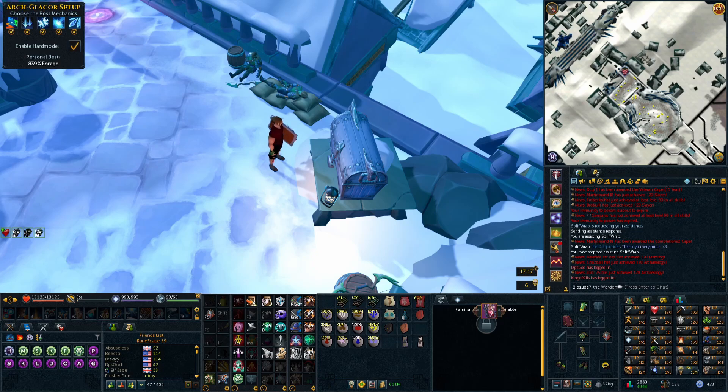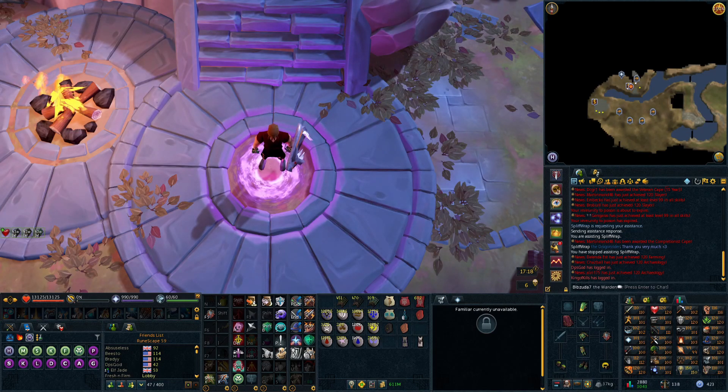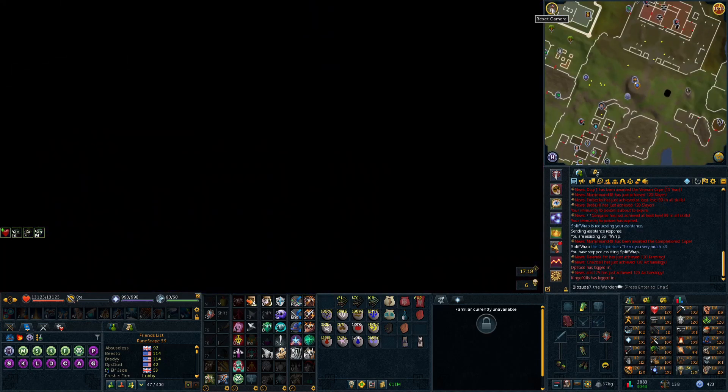I'm also interested to see how much more common the unique drops are from Croesus. They're supposed to release the drop rates this month for these bosses — maybe they were being timid about releasing them because they wanted to tweak the rates before releasing them prematurely.